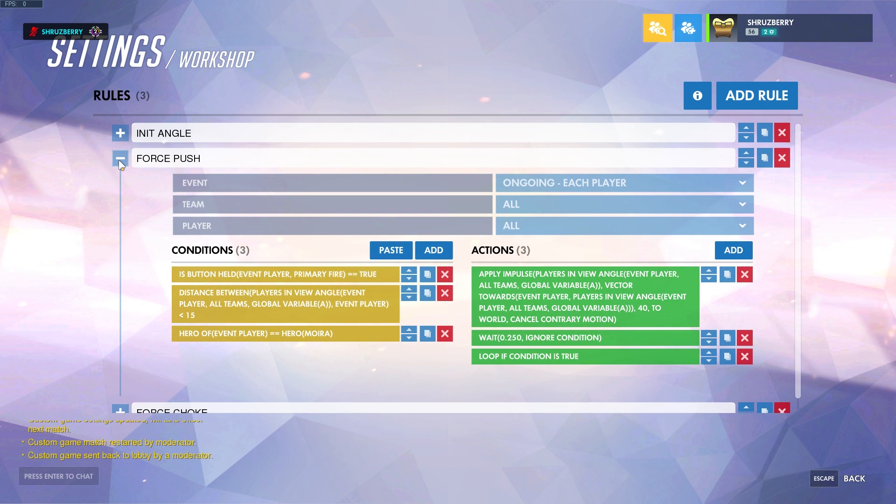The first big thing is the Force Push. This is an event that is on each player, but it only will affect players playing the character Moira, as you can see by this bottom condition right here. Hero of event player — meaning the person playing for each instance of all players — if it's equal to Moira, then we can do this ability. Some other conditions that we use is we have to make sure that we're not too far away from the player in order to have the effects.